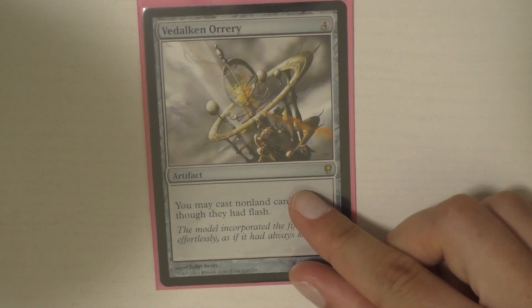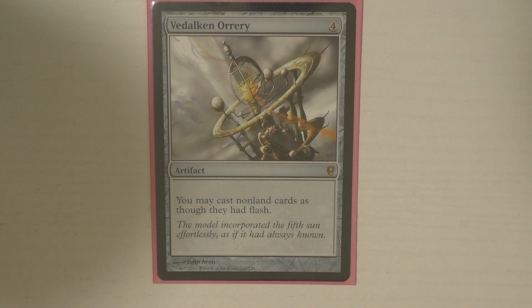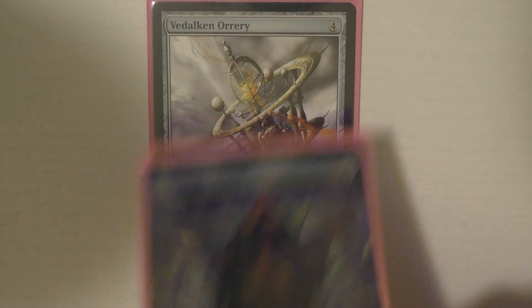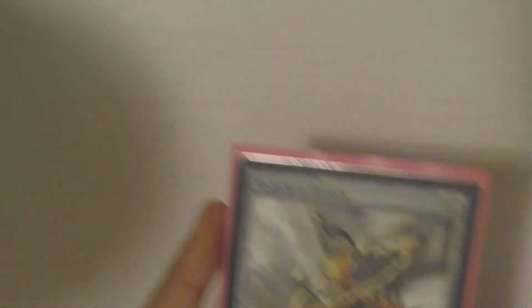And the last artifact I'm going to talk about is Vedalken Orrery. What I really love about this card in this deck in particular is I have Alila out and then I can flash stuff in. So let's say I flash in my Thought Vessel — someone swings at me, I can flash in my Thought Vessel, make a token, block with the token or whatever. It just gives me access to that, which is really, really cool. I need to pick up the borderless version, so I'm going to put this card to the side so I remember to put it on my list.